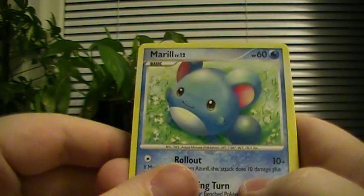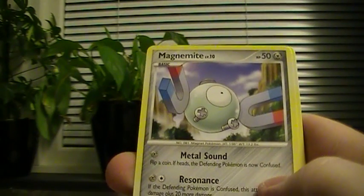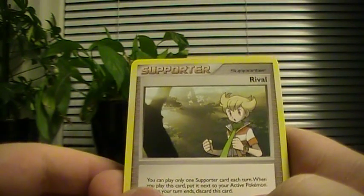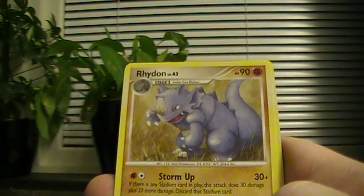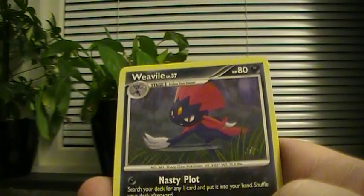Meryl, C-Dot, Hoothoot, Magnemite, Electaboss, Rival, Triflu, Rhydon, Mantic Hike, and a Weavile. The bad luck continues. The bad luck is still on the rise.